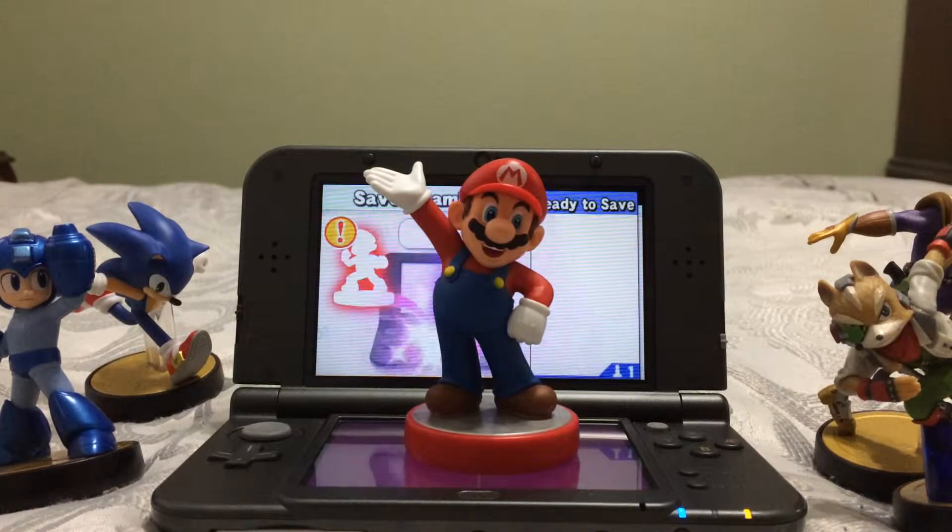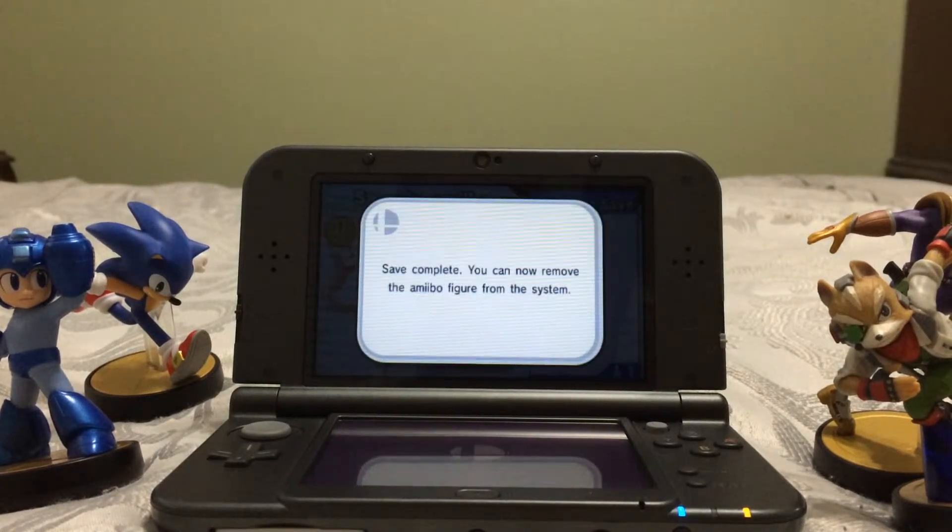Anyways, that's how you save the amiibo — it goes into the screen, and you just take off your figure.